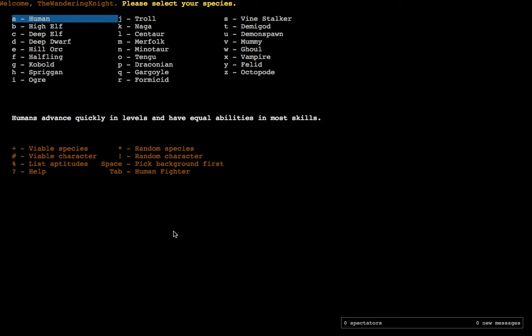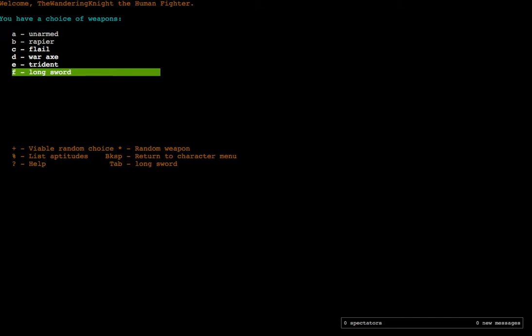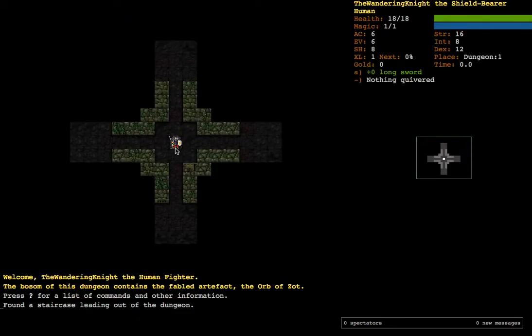Let's get started. I'm going to start off with something generic, like a human fighter, because there's all these different classes and species. I just start off with the longsword. So here we go. There's my character right there. I'm getting the orb of Zot. So this is welcome, the wandering knight, the human fighter. That's what my character is. Let's get some dungeon crawling music going.